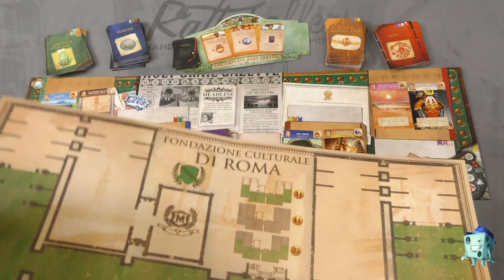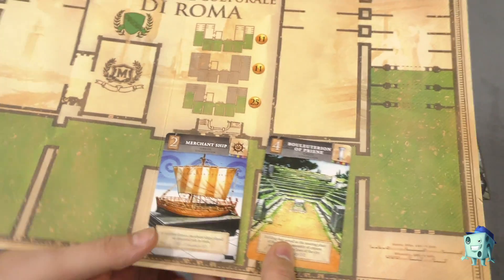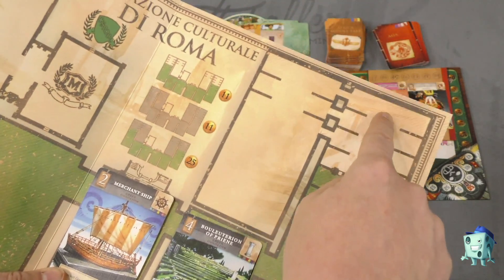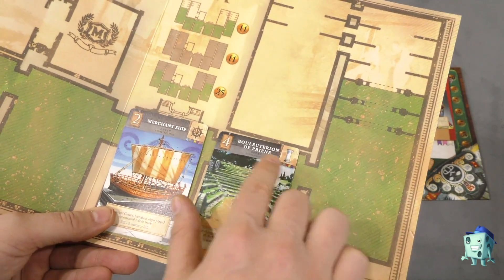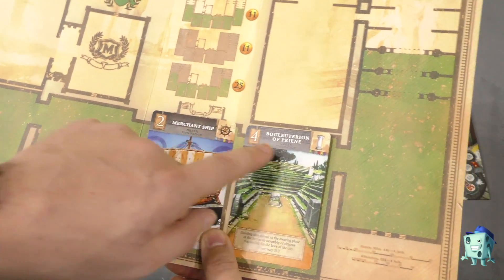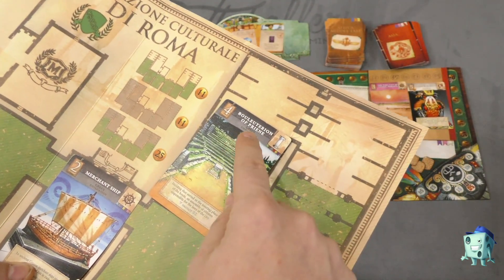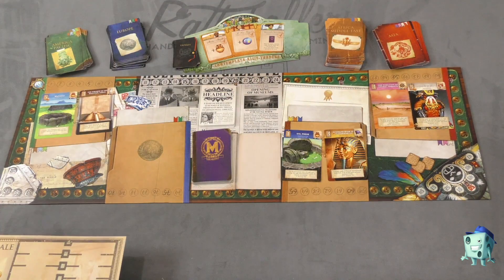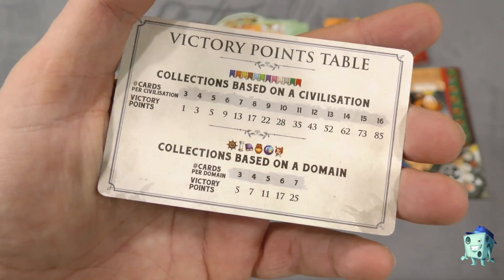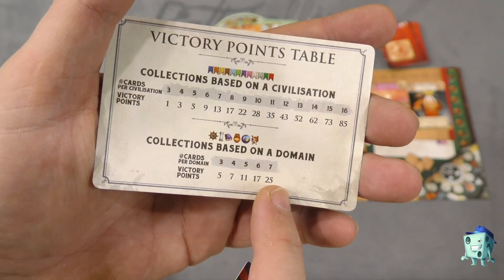You're going to be trying to put cards in the same collection that are the same color. So this gray color, for example, is Greek. Having cards next to each other the same color, even if they bend and go around the corner — so if I have a run of gray cards, this is all together. You're also looking for cards with these symbols in the corner, the domains. I might have a bunch of grays that go around like this, and then maybe there's a domain here with a group of those connected too. At the end of the game, you score based on this victory points table — looking at each of the different color civilizations, and there are 12 different colors. If you have at least three cards next to each other, you'll get points, and the same thing with the different domains — there are six different domains.